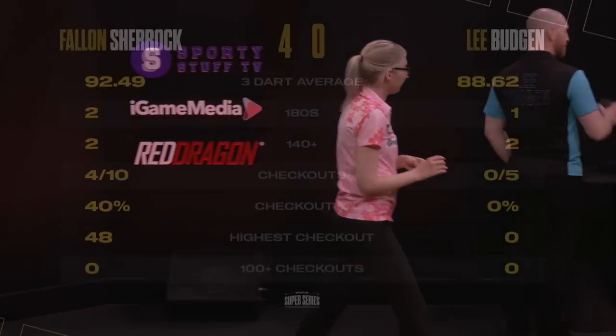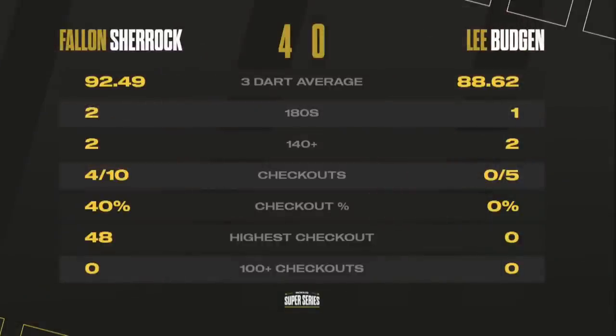Fallon Sherrick is through to finals night! Sherrick seals her Saturday spot and tops Group B in doing so — a thumping 4-0 win when it really mattered. She turned up. What a performance. 92.49 average did the damage early on. She missed a few darts getting over the line but got there — top of the table and through to finals night, capping a memorable evening.